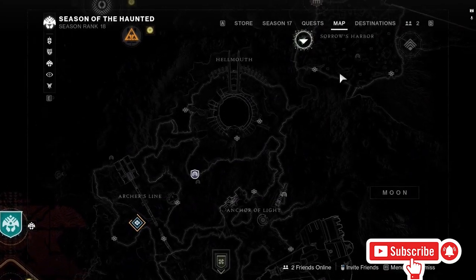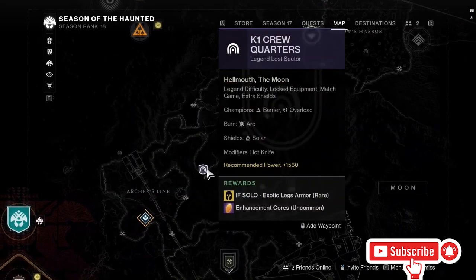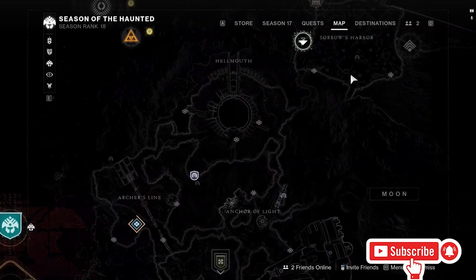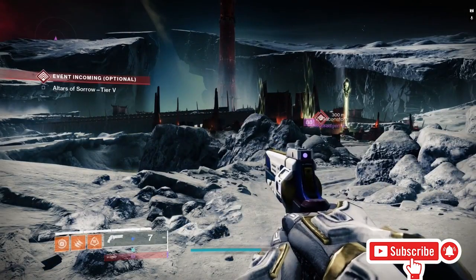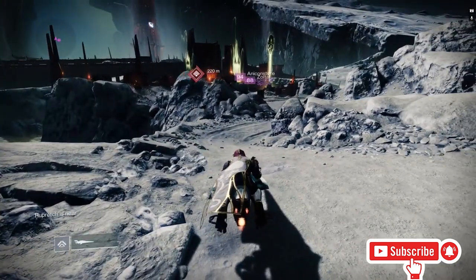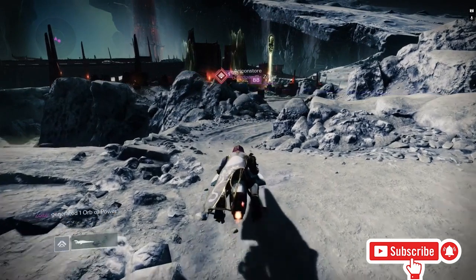The legend and master lost sector for today is the K1 Revelation. After you complete this it will show up on the rotation — I'm recording this two days in advance, so the K1 Crew Quarters is currently showing as the legend and master lost sector, but K1 Revelation will appear when it rotates in.